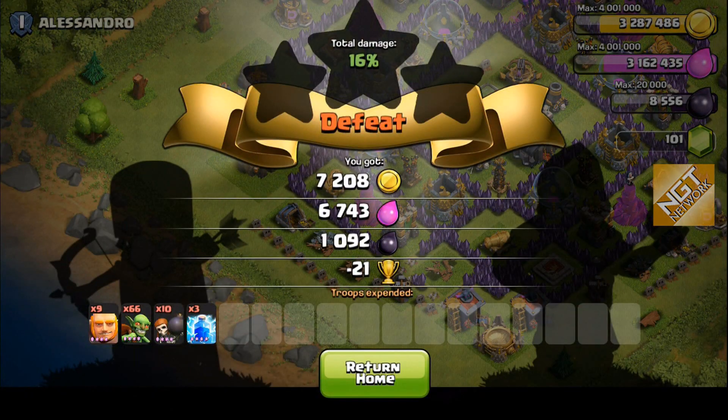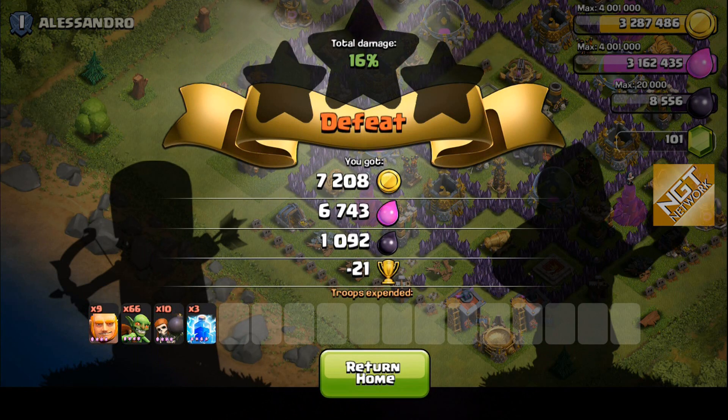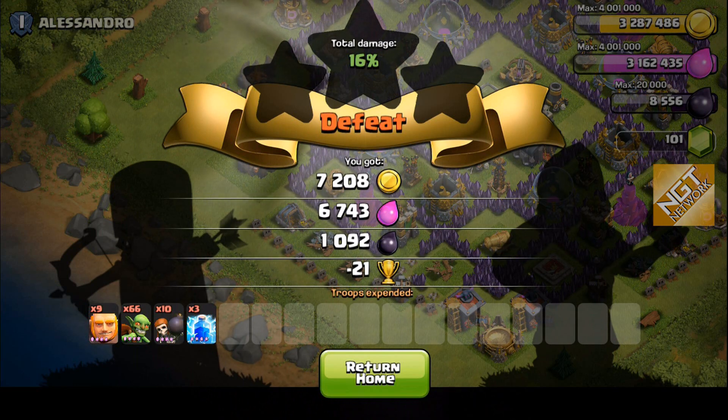We didn't get a whole lot. It's kind of funny because when you look at the storages, it doesn't look like there's a lot of gold in them — so you're thinking the majority of the gold and elixir must be in the mines and collectors. We're sitting over 300,000, and usually you can only get 200,000 out of the storages. You've also got to factor in that I have a percentage increase because I'm at a lower Town Hall level. I looked at the storages, thought the gold would be in the mines — but in this case, it wasn't.